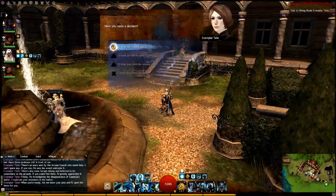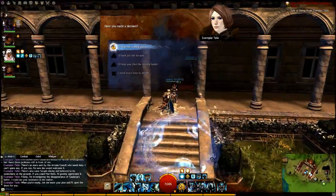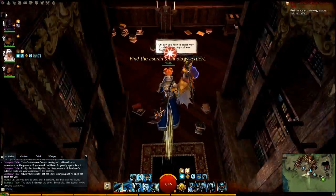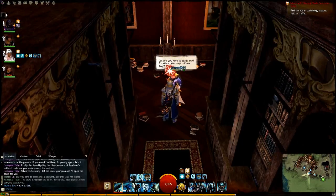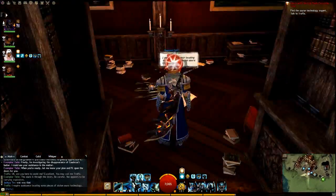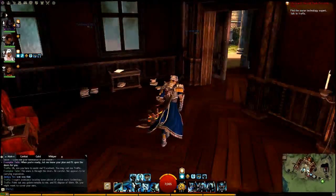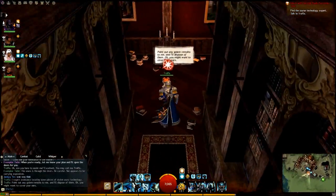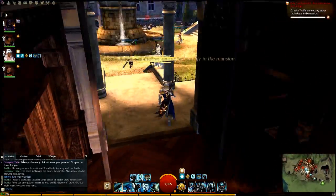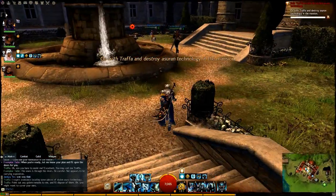This is the walkthrough for CM, Catechus Manor, Path 1. We're going to go over here and grab the Asura. The first part of this dungeon is we're basically going to run around the mansion and the basement, bringing this Asura to blow up technology, as they call it.